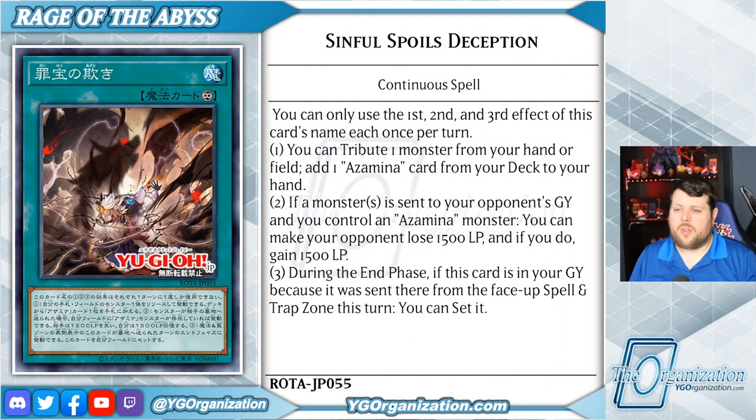Tonight has brought us three different archetypes worth of treasures, and this time we're going to cover the Sinful Spoils — a pair of cards in the back row to pair with the new Azamina archetype.